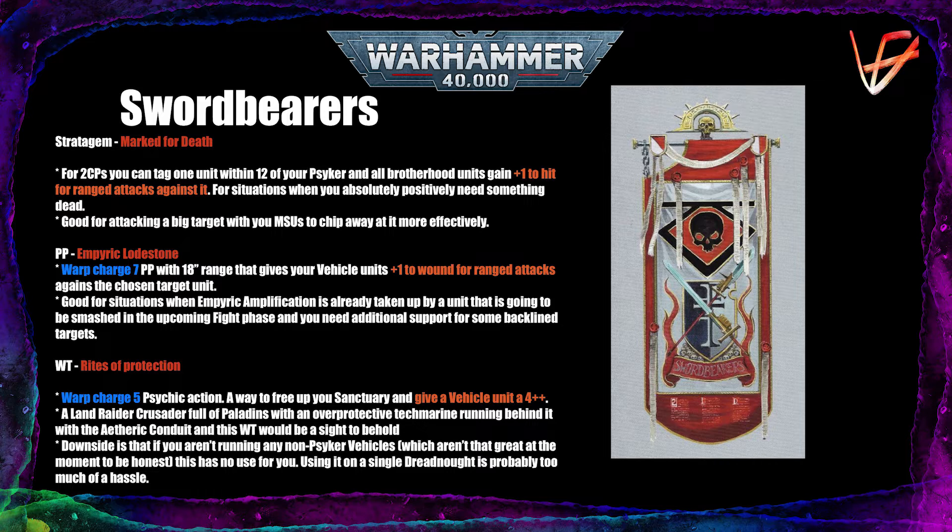The Stratagem pairs nicely with the Psychic Power, which is probably the best thing in this Brotherhood. It allows your vehicle units to get plus one to wound for ranged attacks against a chosen target within 18 inches. It's Warp Charge 7, so pretty hard to cast — I'd recommend putting it on a model with two casts like Draigo or a Buffing Librarian with Empiric Amplification and the Empyric Lodestone relic. Try to activate the Psychic Channelling Stratagem as soon as possible to minimize miscast risk. Unfortunately this Psychic Power is not from the Dominus Discipline, so the Gem of Inokulis on a Buffing Librarian won't work on it. The strongest thing is that it makes your Gatling Psilencer wound anything in the game at least on 4s, and Heavy Psycannons will be wounding on 3s and 2s — a very reliable source of firepower.